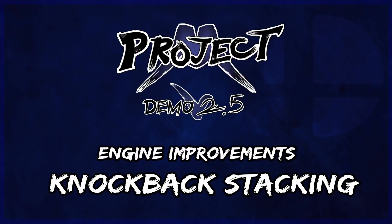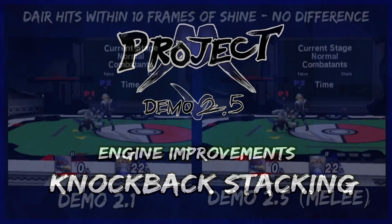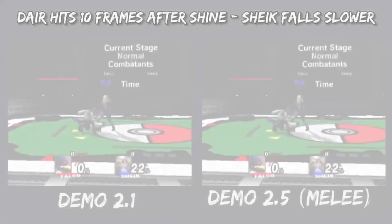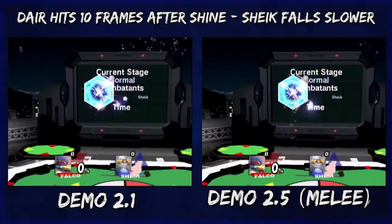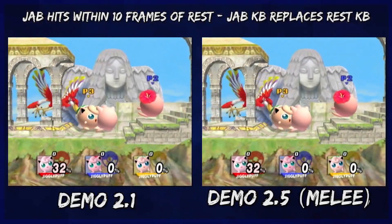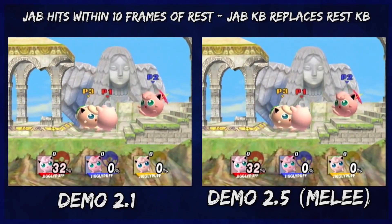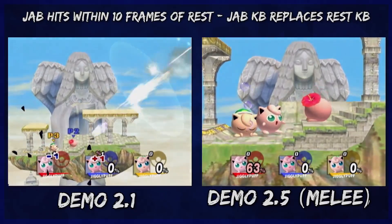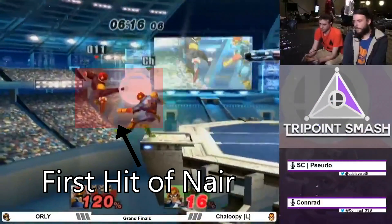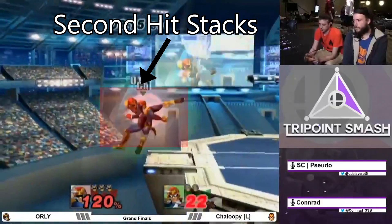Now that I've properly explained non-tumble hitstun, I'd like to introduce a new concept called stacked stun. Knockback stacking happens when two moves hit with 10 or more frames of separation. All you really need to know about knockback stacking is that it adds the trajectory that you already have to the trajectory of the new move that you just got hit by.